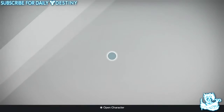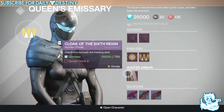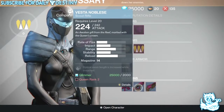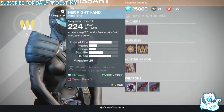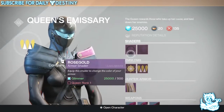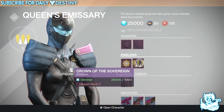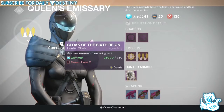Now we come to the Queen's Emissary and see what she's got. She has two new shaders, two new emblems, and actual armor — which is going to obviously be different for each character. We've got three rare weapons: the Her Right Hand, the Vesta Noble Sir, and the Merciless — that's a hand cannon, scout rifle, and auto rifle. Shaders are called Rose Gold and Crimson Dancer. Emblems are Queen's Guard Crest and Crown of the Sovereign.